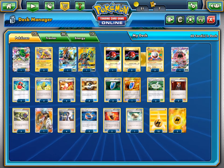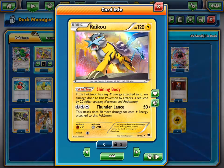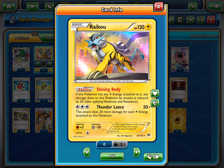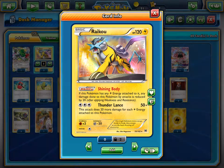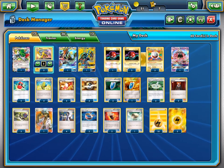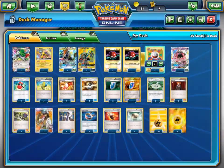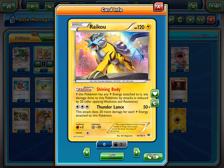The main attacker — well, it's not necessarily the main attacker, it could be either. Your Raikou here with the attack Thunder Lance, which does 50 base but does 20 more for each lightning energy attached to it. Which we can get by just mainly attaching a lightning energy, or by Electrode here, who provides 2 lightning energies as a special energy once it kills itself. And then we have 4 Max Elixirs, because Raikou is a basic, so I can be Max Elixired on the bench.